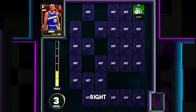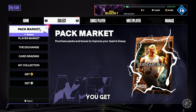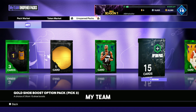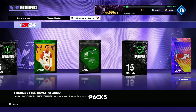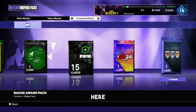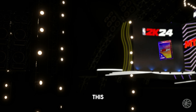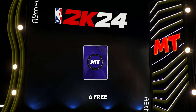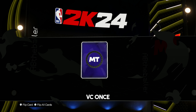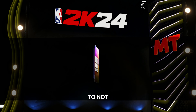It'll make you do all this stuff where you have to pick cards, open packs, or whatever. Once you get through all of that, or if you've played My Team before, you just want to go to the pack market, then go to the unopened packs. You'll find this little pack right here — the trendsetter reward card. Go ahead and redeem this card, and you'll get a card you have to put in a collection. Basically, you get a free 10,000 VC once you complete that collection, and this whole process takes under two minutes.